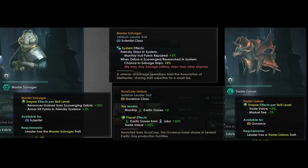Moving over to the trader leader, you can get the Zeracorp liaison, which grants plus 2 exotic gases per month. If you also trade with other trading enclaves, you can get crystals or moats, giving you a base income from that leader — meaning the leader is pretty much already paying for themselves right from the start. The counsellor role is called Trader Liaison, granting 10% trade value and minus 5% market fee at the start, going up to 20% trade value and minus 10% market fee reduction at level 10.